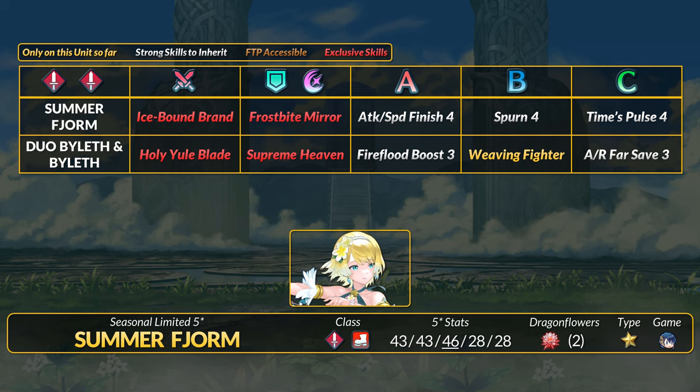Her unpierceable DR isn't a ton, so she still depends on something like Spurn or Dodge to stack with. Attack and Speed Finish is a solid stat booster for quick-recharging special playstyles. Like other high-speed units, Fjorm would love a no-follow-up-like effect.